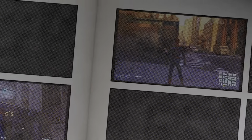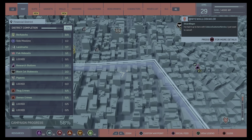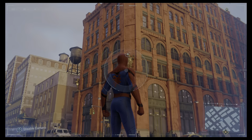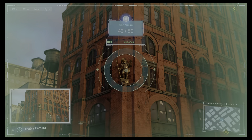Into the Financial District now. We are right here on the map, on this corner, and we are photographing this little leprechaun guy.